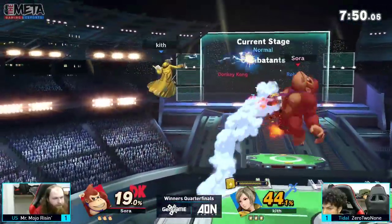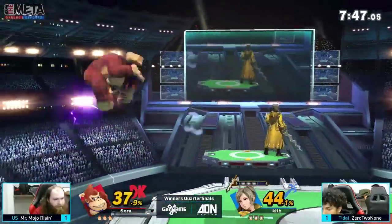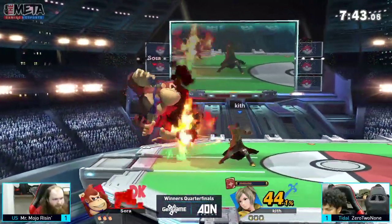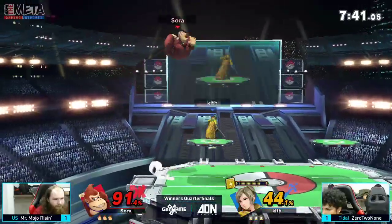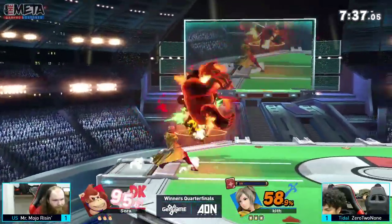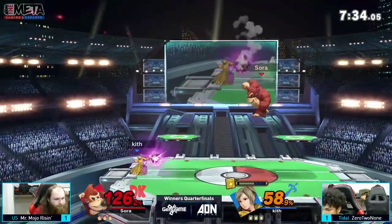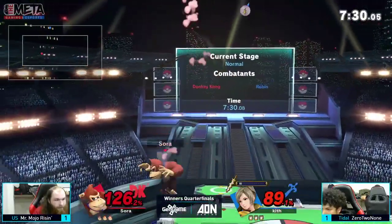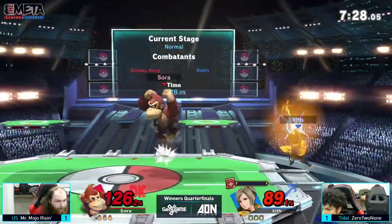Oh yeah, he did — we commentated that. Definitely not able to get anything off of that. He's getting hit with the Arc Fire. Let's see if Mojo is able to get something out of this. Mojo has a little bit of Robin experience — he played against Jewel. He was just thrown off by that, and he got reverse 3-0'd by Jewel.